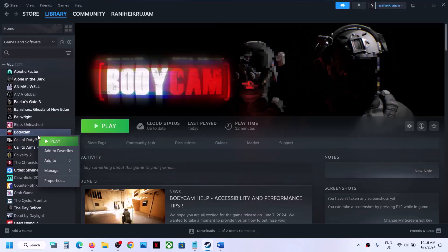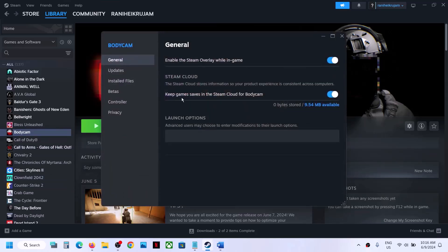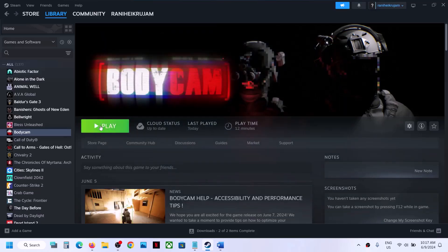The next step is to try these launch options. Go to game Properties once again — make a right click, Properties — and under General here you can see Launch Options. In the launch option, type in -force -DX11, and then launch the game and check.